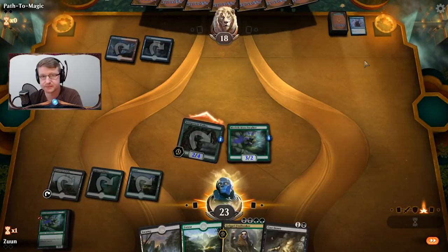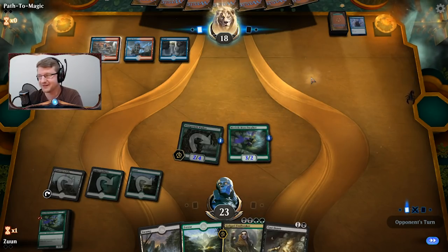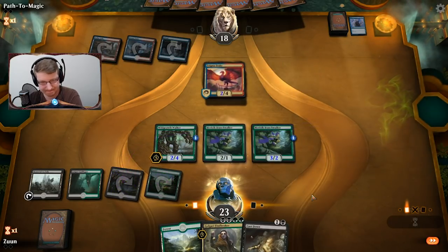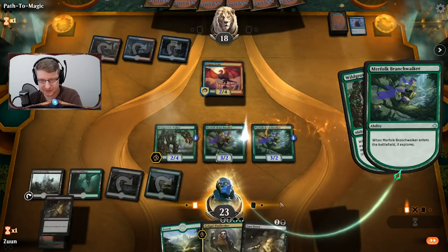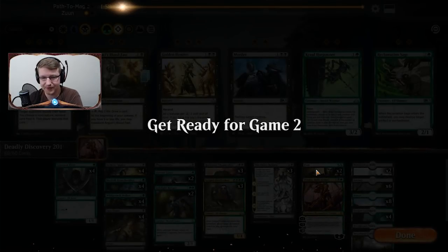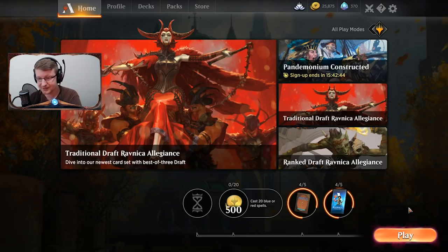We'll keep the Branch Walker and attack for two. Who puts two different art styles on the same card in their deck? Ugh, the nerve. Enigma Drake — okay, we have ways to deal with it. Do we need the second Branch Walker? I don't think we do — that was too much. So bringing in the Harpooner... Really? You didn't want to deal with it? I guess I wasn't ready for that. Oh, that is not good — but do I want to keep it? Never mind, I can't keep it.